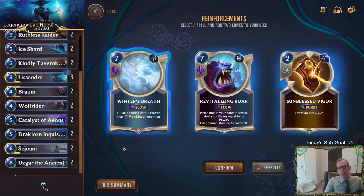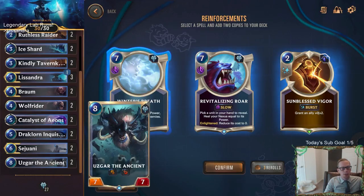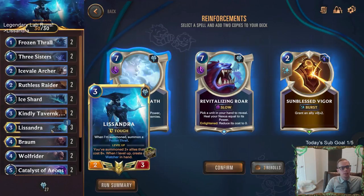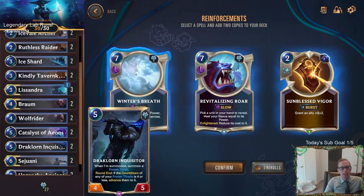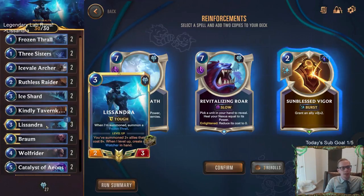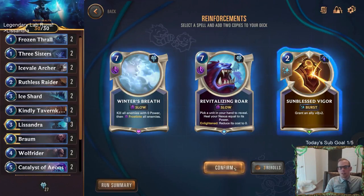All of these are actually acceptable choices. Winter's Breath could be pretty important against a deck with a whole bunch of powerful allies you want to Frostbite. Revitalizing Roar could be useful for Nexus healing, especially with an Usgar. Sunblessed Vigor is really good for protecting early units like Ruthless Raider and Lissandra. I'm going to take Sunblessed Vigor — we have different Nexus healing already. Plus with Endurance, whenever allies survive damage they get plus one plus one, so Sunblessed Vigor could be awesome with Ruthless Raider.